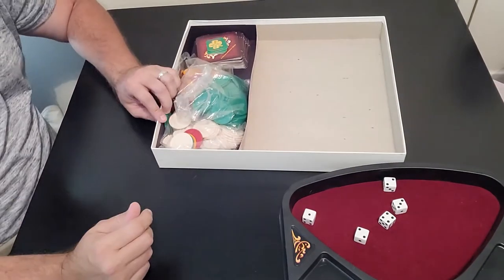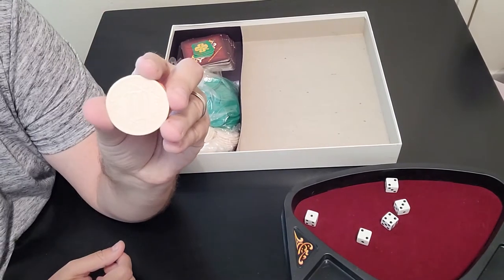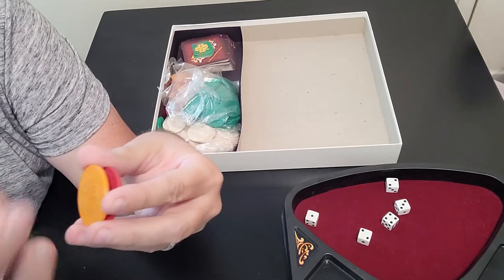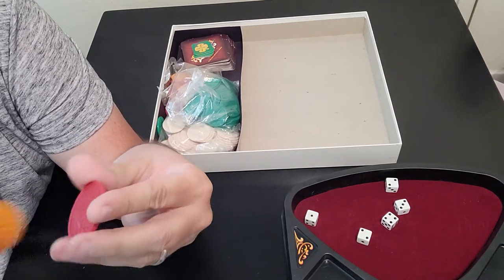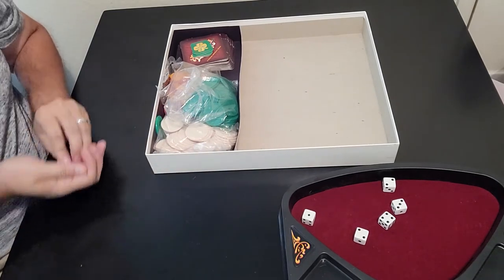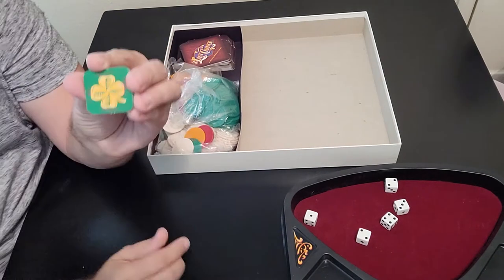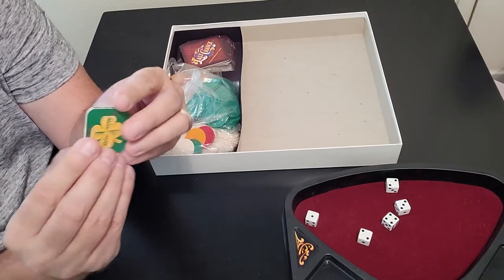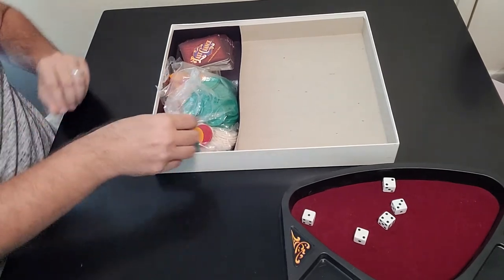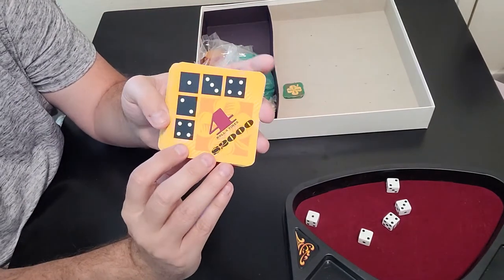You also have five dice - you've definitely got to have those. And you have poker chips that you'll be betting. Here are the different denominations: the white ones are 100, the green ones are worth 1,000, the orange ones are worth 500, and there are only a couple of the 10,000 chips - in case you're a big baller. And then we have these little player tokens that every player gets one of. On one side you have a four-leaf clover and on the other side it says no.